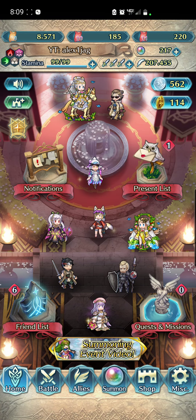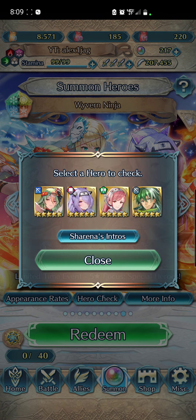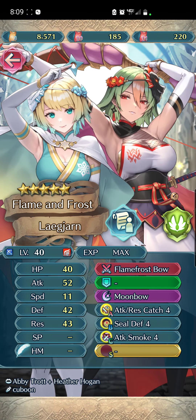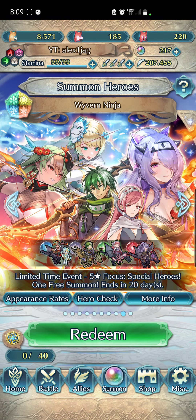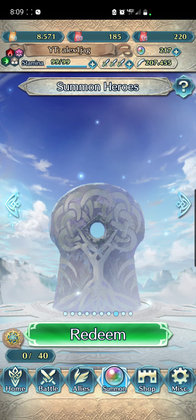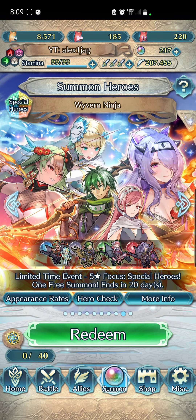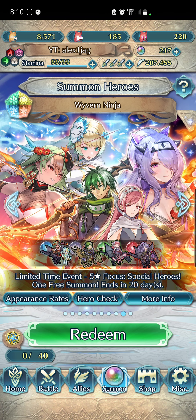Welcome back to Fire Emblem Heroes. Today we'll be doing a summoning session on the Ninja Wavering Banner. My goal is just to get one copy of Leggy and Fjorm, mostly because Fjorm is here — otherwise I would probably skip this banner. Since she is blue I'm going to be sniping, and hopefully I can get her relatively soon.